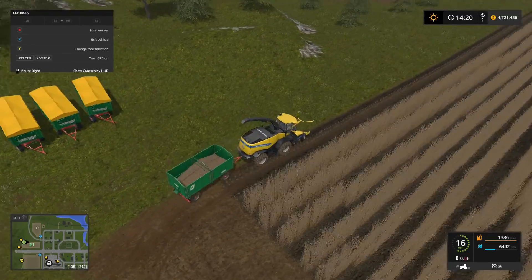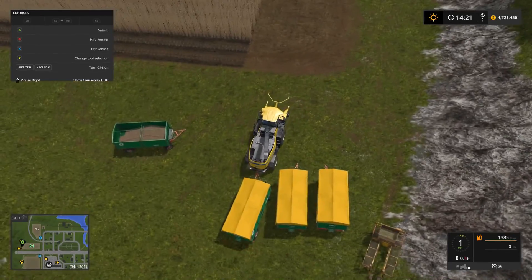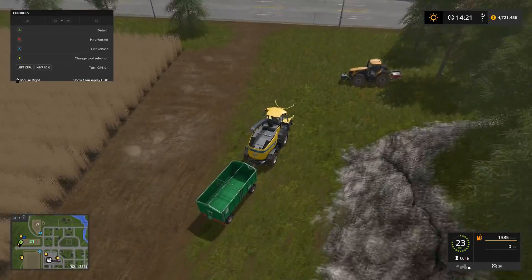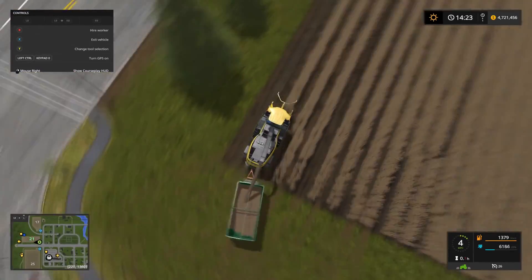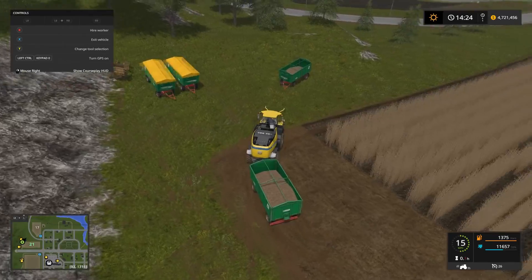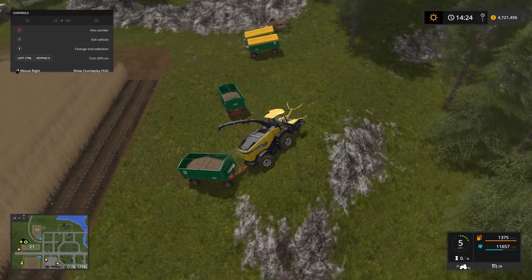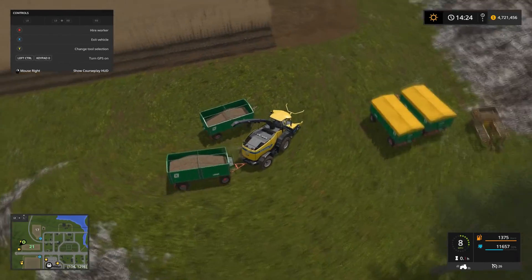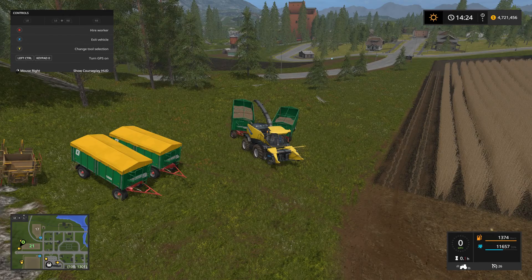Two rows got us 6,442 liters of wood chips. Now we're going to grab a new trailer and compare it to two of the fertilized rows to see if there's a difference. That looks like a pretty definitive result — two rows fertilized got us 11,657 liters of wood chips. That's nearly double. The reason it wasn't exactly double is probably because the whole field is plowed, so we got a 10% bonus for that, and the rest of the difference is made up by the fertilizer.